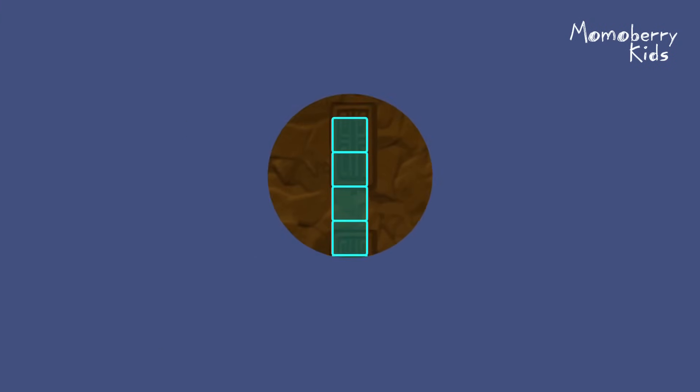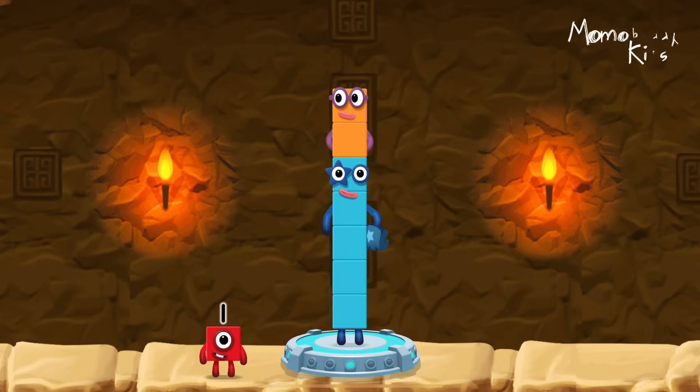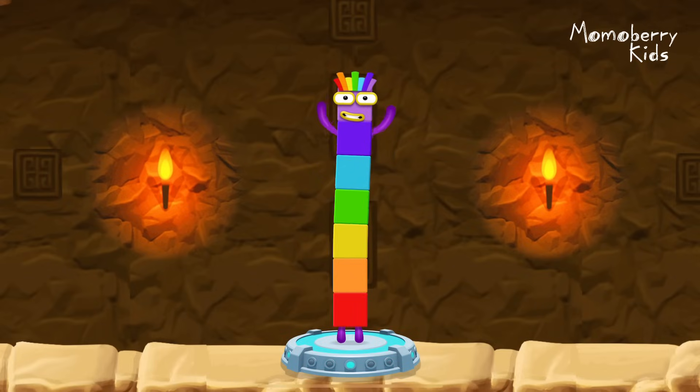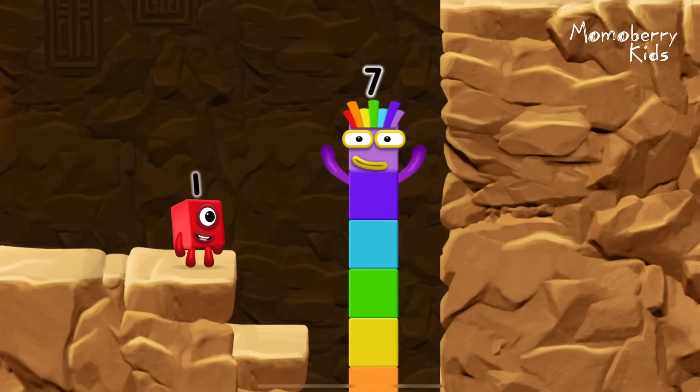Add number blocks to make seven. Five, two — correct! Five plus two equals seven! I am seven! Excellent!